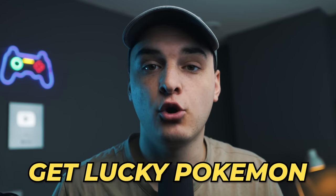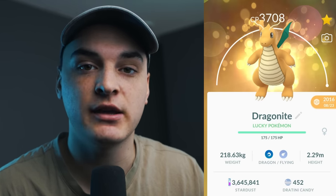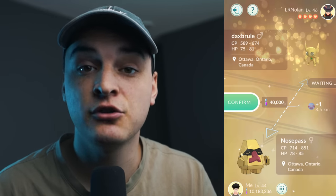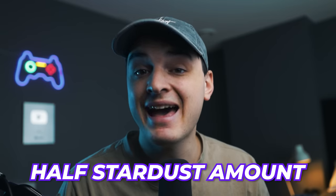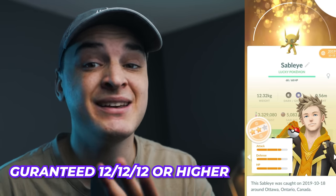Number one is going to be to get Lucky Pokemon. When you trade away a Pokemon, there's around a 5% chance a Pokemon goes lucky. That chance can be guaranteed if you become best friends and then become lucky friends — the next trade is going to be guaranteed lucky. Lucky Pokemon cost half the Stardust to power up and have an IV floor of 12-12-12, making it a lot easier to get good IV Pokemon. Always power up Lucky Pokemon as a free-to-play player.